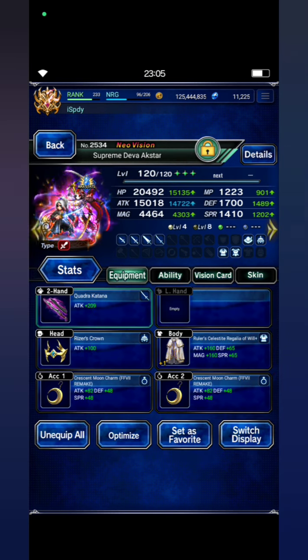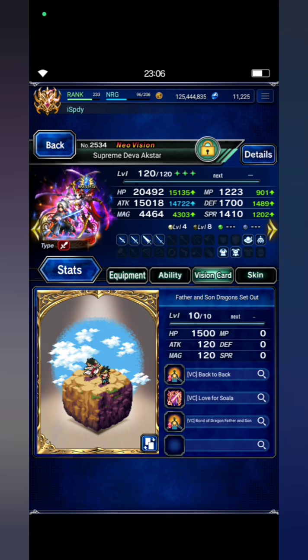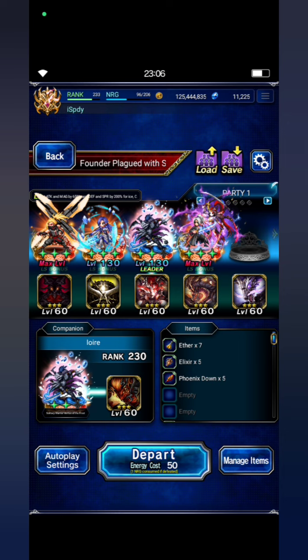My last unit is Supreme Dewa X-Star with a 300% human killer build. Don't forget to equip him with Indestructible Light confusion resistance materia and die vision card. I think that's all, so here we go.